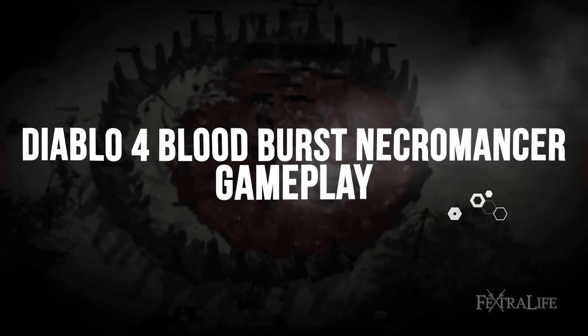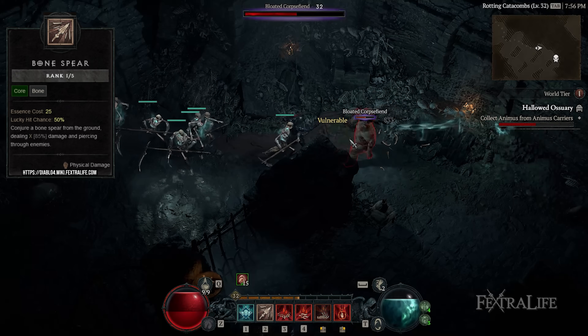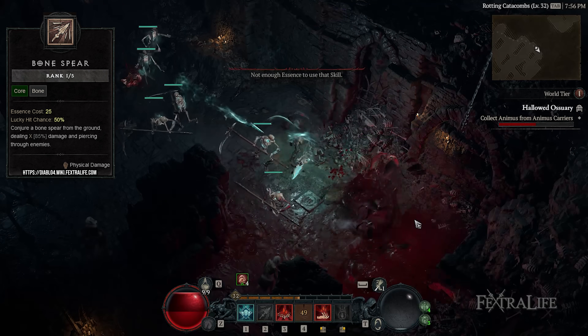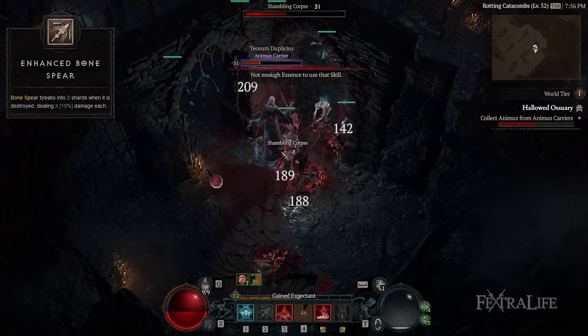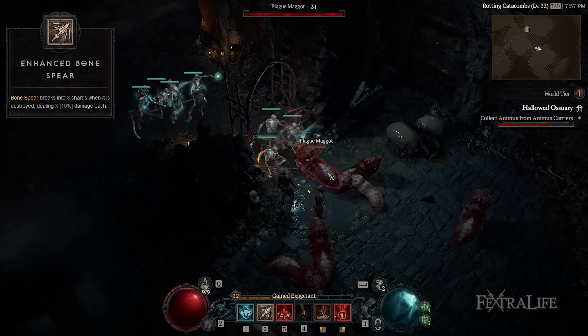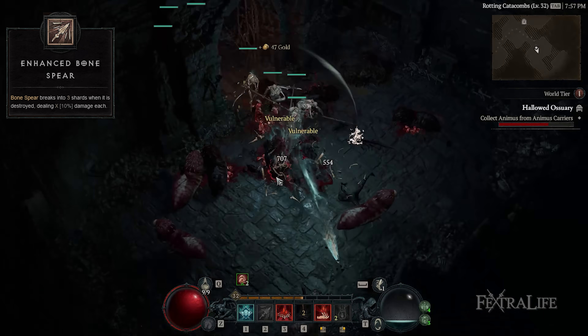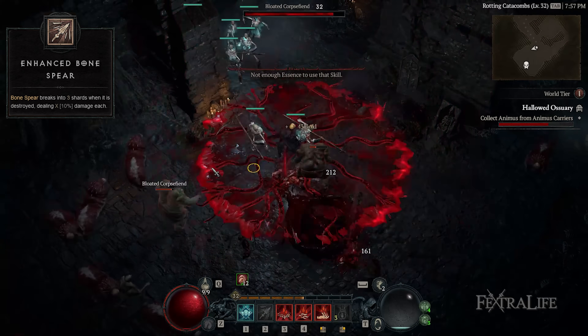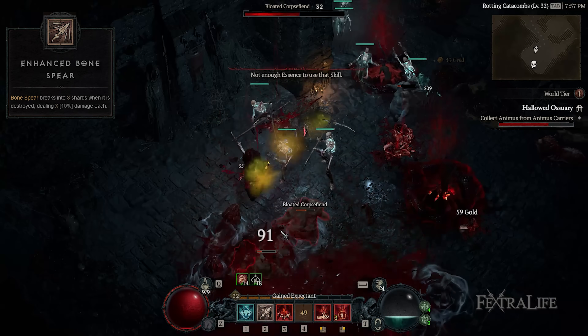Let's jump into the skills. First is Bone Spear. Bone Spear is a very useful core skill due to the huge amount of damage you deal against multiple enemies in combination with Enhanced Bone Spear. The spear not only pierces through targets from any distance but deals additional damage with its Shrapnel Breaks. Since you're going to need a reliable source of single target damage, you're better off investing all 5 points into Bone Spear for this build compared to Sever.